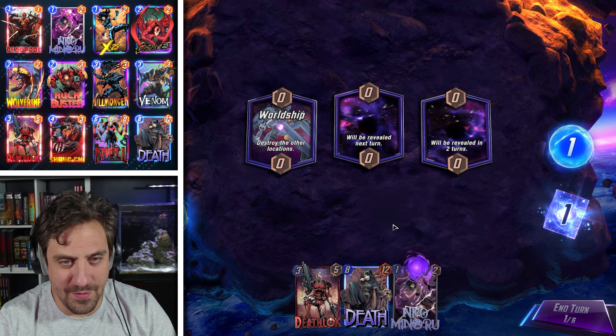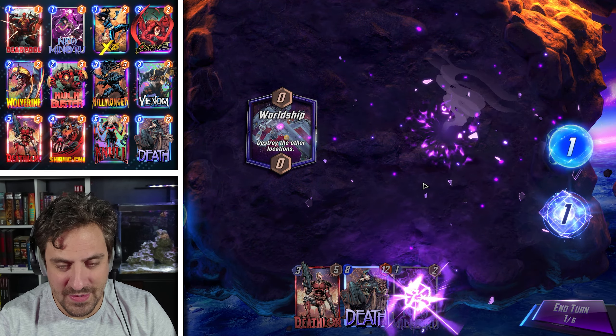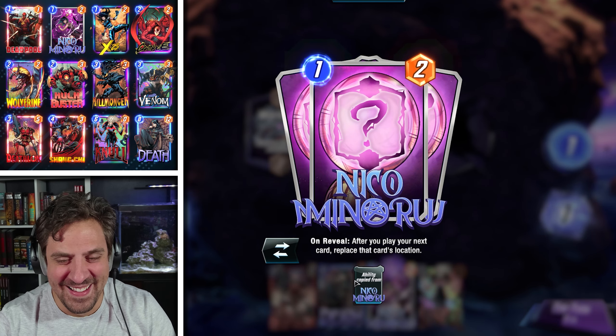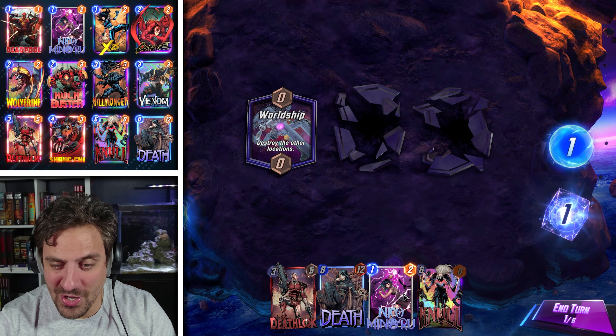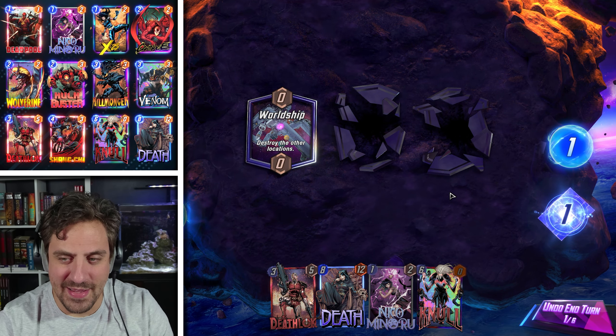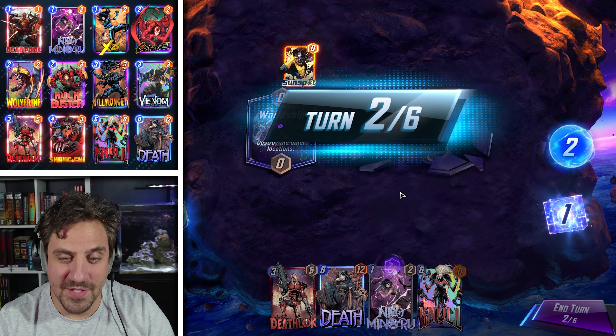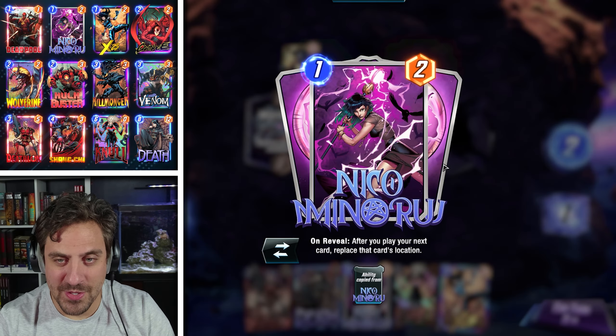Let's get in there and play some matches. Niko right off the bat - oh my god, is this for real? What a way to start it off. This actually may go really well for me if this guy does not have Shang-Chi. Do I want to Niko? I may actually hold off on Niko, we're gonna pass. What an honestly terrible start to the maiden voyage of my destroy deck.